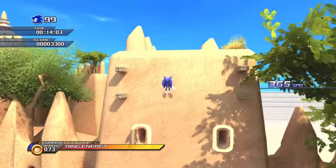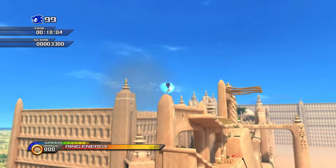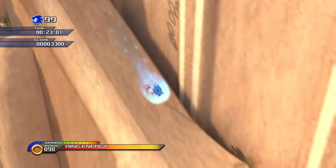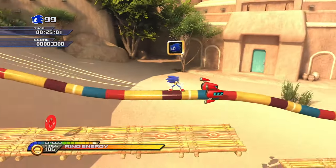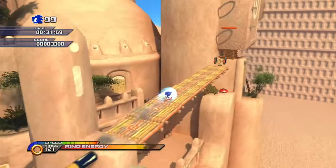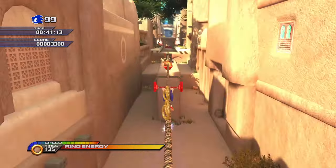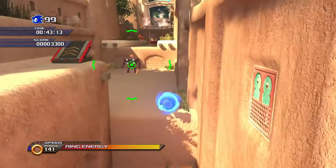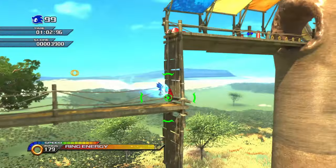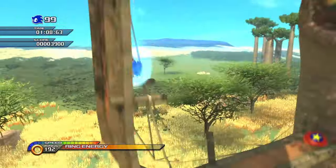In the beta Savannah Citadel there's a part where there's a huge hill you can run up on the wall, which is not present in the final game at all. A mod came out that's basically a recreation of it. Level design-wise it's pretty identical to Unleashed, actually, except for some modifications that had to be made.